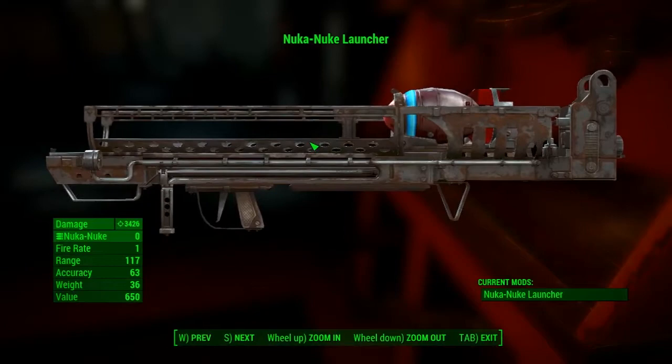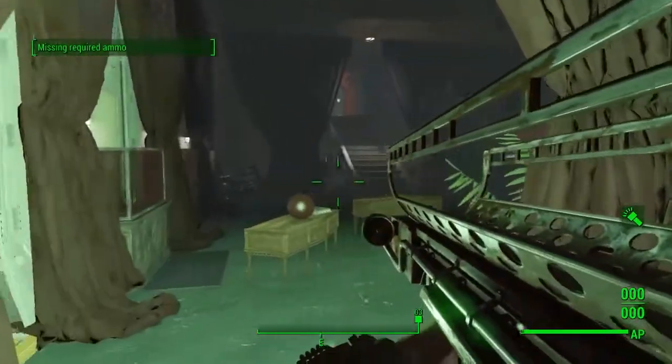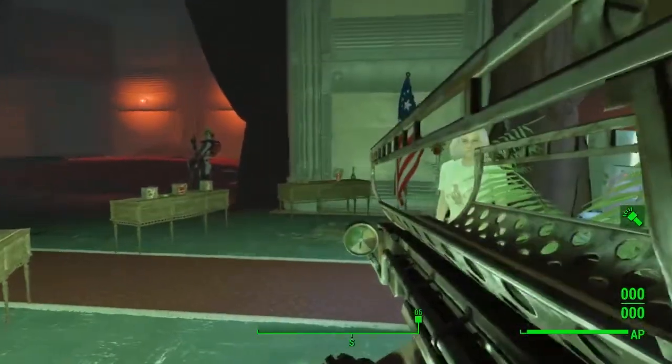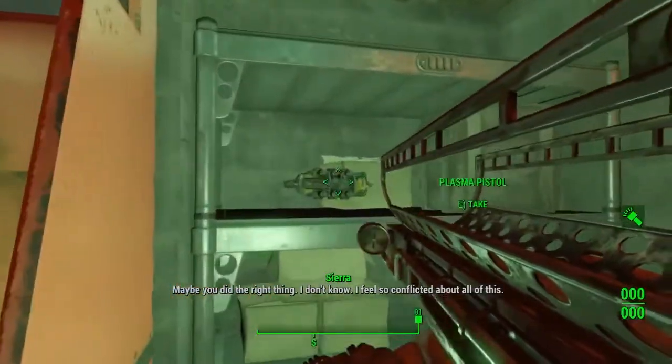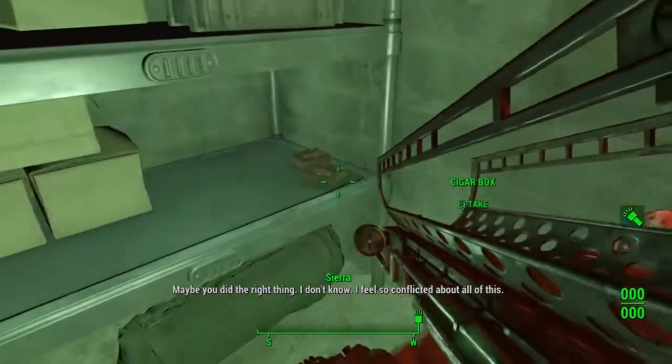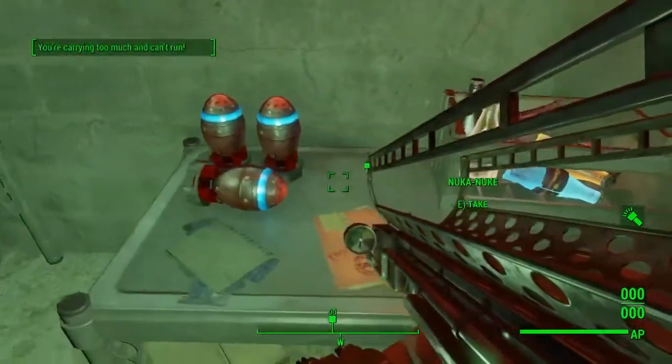It takes Nuka nuke ammo, which you will get schematics for as well — they're on the desk right behind me. It looks just like a Fat Man really, but you will get three Nuka nuke missiles as well on the desk next to the schematics.